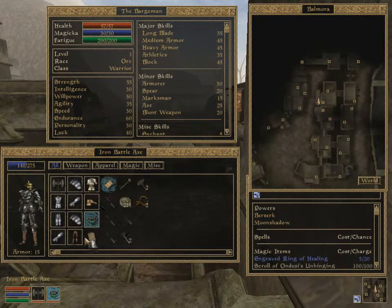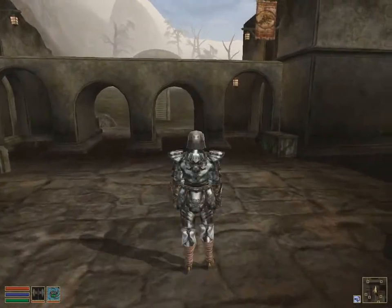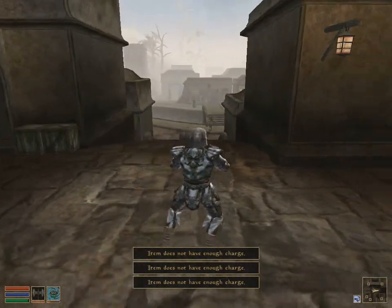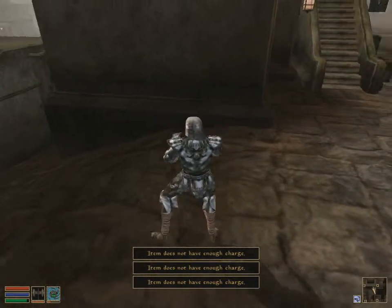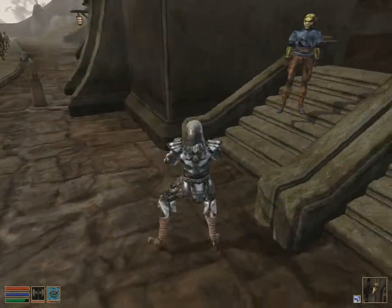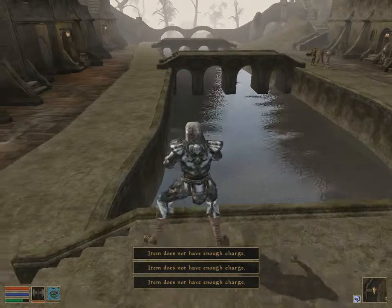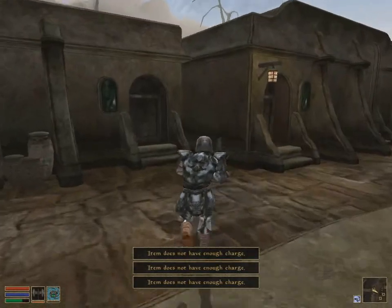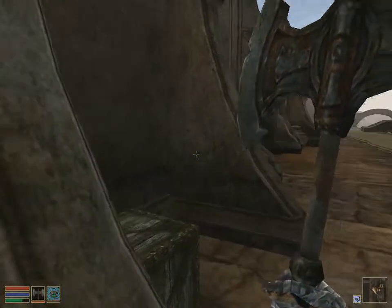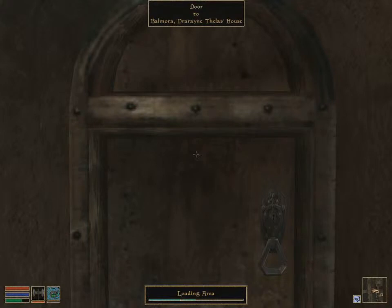I almost forgot, I did not clothe myself or equip the gear I had purchased. There we go — do the little dance. I'm gonna crab-walk all the way there, hopefully getting to the bridge. This is what a respectable guild member of the Fighters Guild does. Wrong house... okay somewhere along here... wrong house. Oh there — Dreyni's house, whatever her name is.